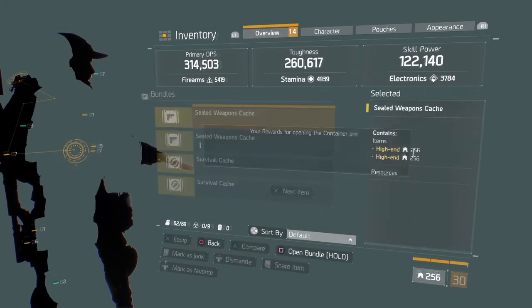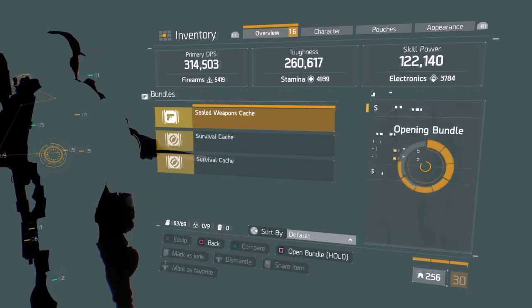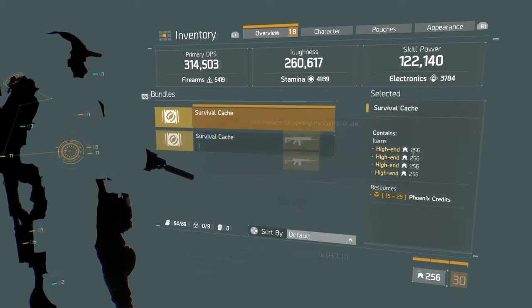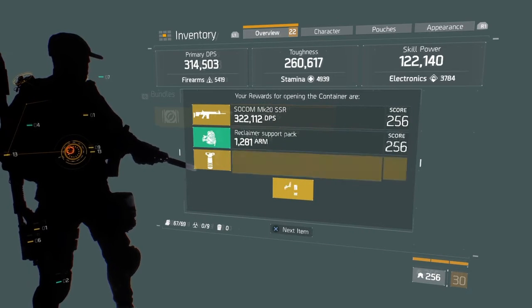Survival caches and survival mode are what you're going to want to get because there are four rewards in them instead of two. And you're guaranteed Phoenix credits too, so you can go and buy gear set caches after you open them up.